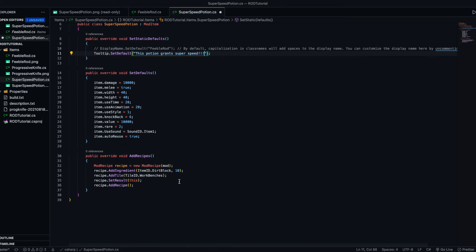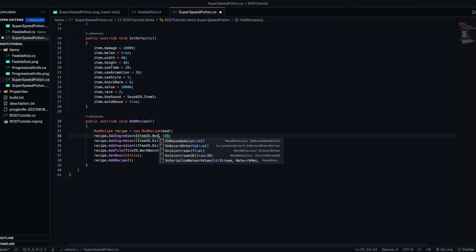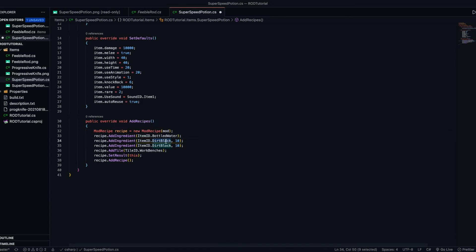This potion grants super speed. I want to add a recipe - bottled water, one. I'm going to add fire blossom, five. And four fallen star, ten.